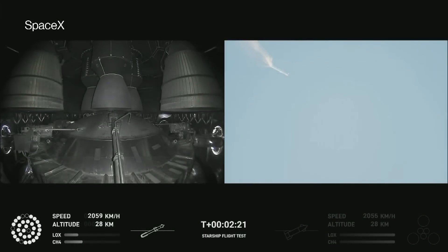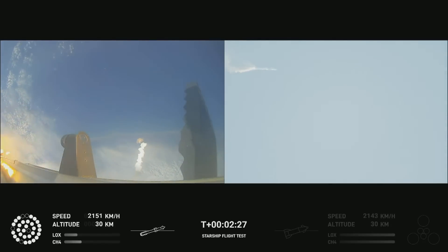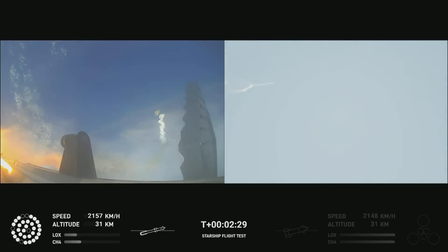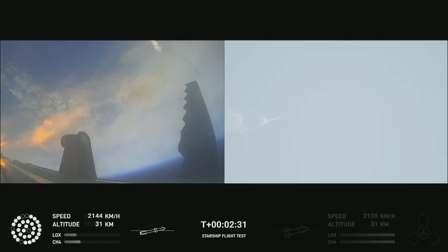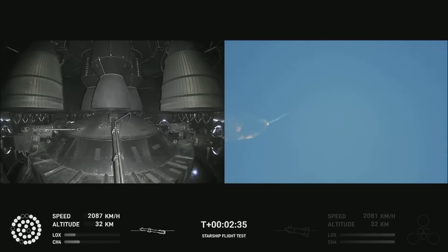As we prepare for stage separation, after stage separation, the first stage will flip and begin a boostback maneuver for landing in the Gulf. Continuing to fly — 2 minutes 40 seconds — let's get ready for main engine cutoff.